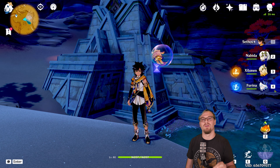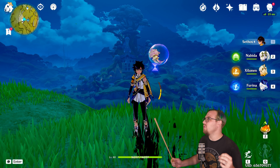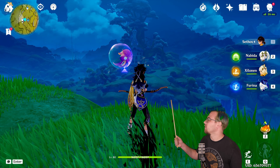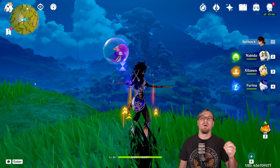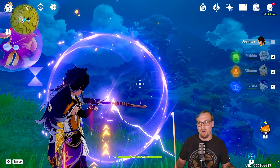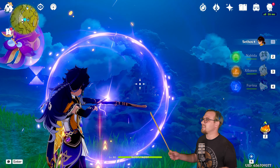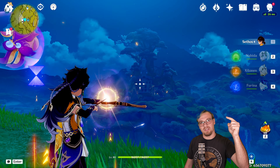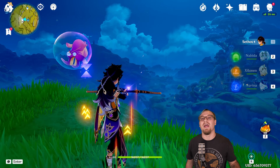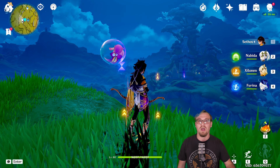Before we go into the domain, I want to talk about his very special charged attacks. Sethos has two different kinds of charged attacks. You have his regular charge attack that if you just hold it down long enough, you're going to get this Electro infusion like every other character. But you'll notice there's a big ring around it that's shrinking, and once you shrink it all the way down, it is going to do a different kind of charged attack — a shadow piercing shot. It's only doable when you get that big ring to close down.